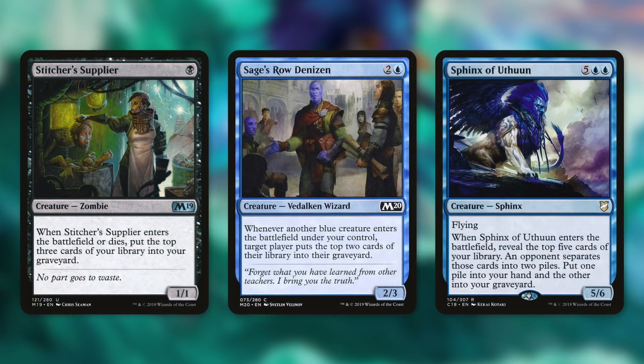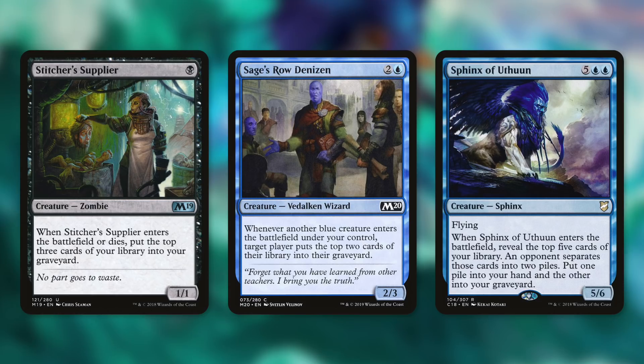Creatures that you can Encore also help with milling, like Stitcher Supplier — when it enters the battlefield or dies, put the top three cards of your library into your graveyard. One mana to mill yourself for six is fantastic. One mana to mill yourself for eighteen with three Encore copies is even better.